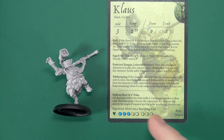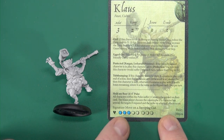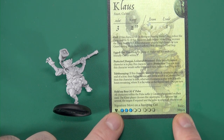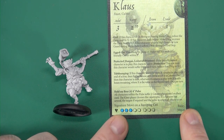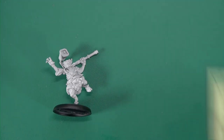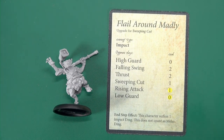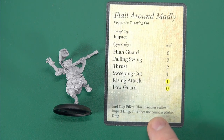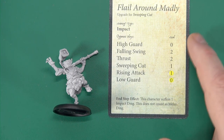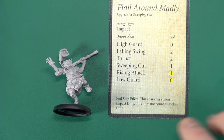He also has a Hold My Beer move, which is quite nice - three energy and all stacked towards the end, so he's going to be very effective when he's down low. If he dies and comes back he's still going to be as effective as he was, so he really needs to be put down for good. His signature move is Flailed Around Madly - the upgrade to the sweeping cut. In the end step the character suffers one impact damage, which does not count as melee damage, but will give him some bonuses beyond the standard sweeping cut.